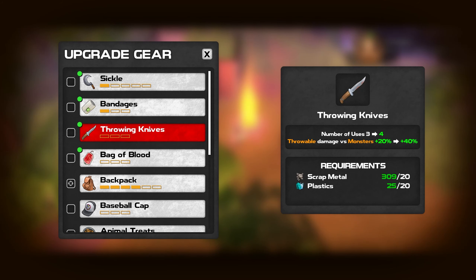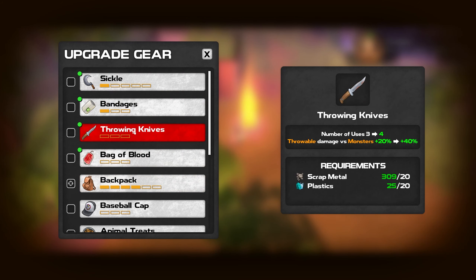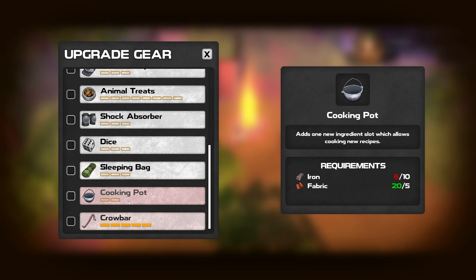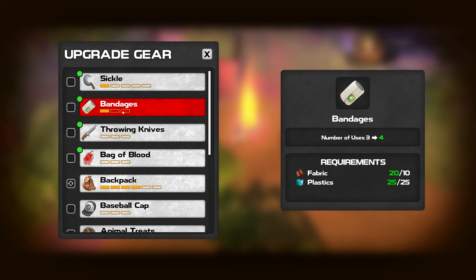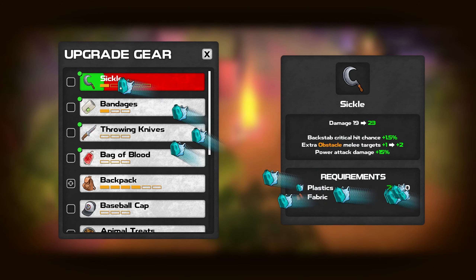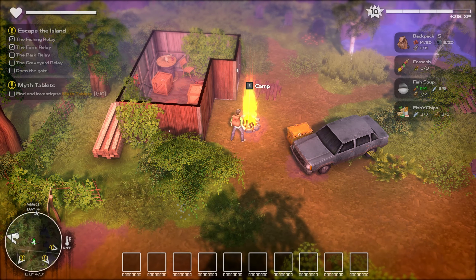Let's take a look at our upgrade stuff just to see where we are. We can upgrade the sickle, but I just want to make sure we don't need the plastics for something else more important, like maybe bandages. The crowbar is all honked out — it is as good as it gets. We just need a ton of plastic — literally we need plastic for like everything. Sure, we'll do the sickle. I'm not going to worry about bandages right now because we never use them.